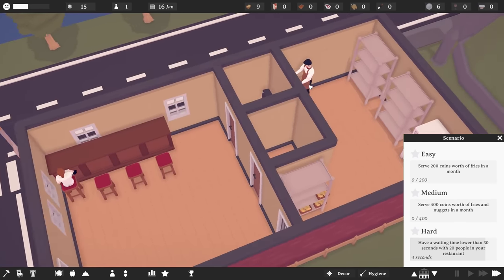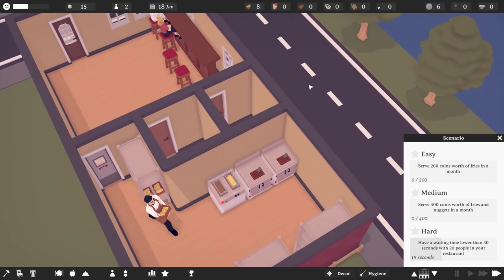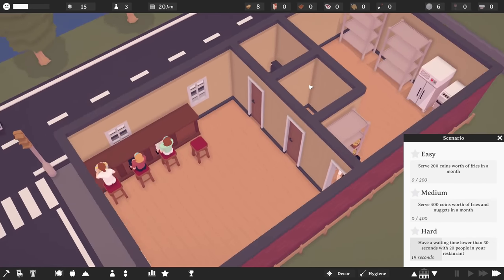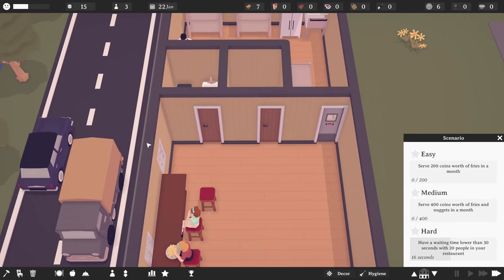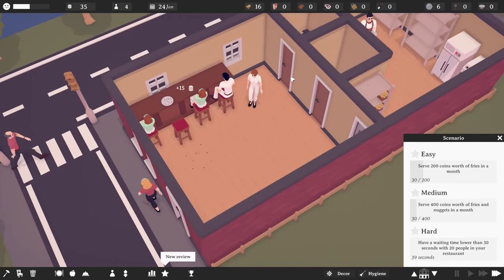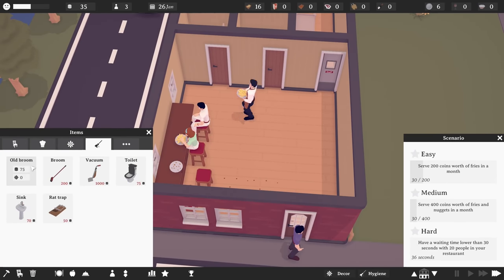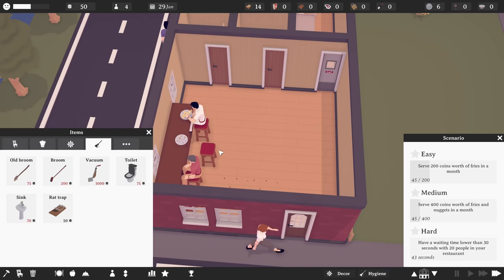We have our first customer and Paul can go straight to work making some delicious fries. We have another customer — Paul can start serving fries as well. That should keep us in a pretty good spot. We will find out how much we'll be spending. We also need to get a broom, which I completely forgot about — we need to clean this place up.